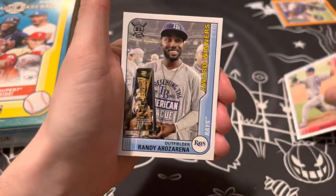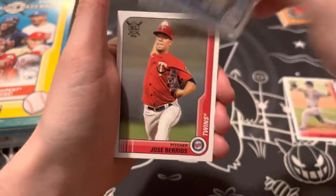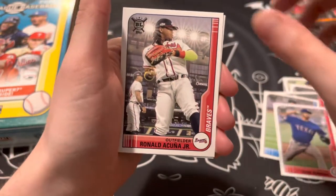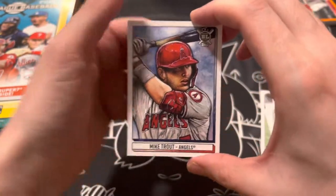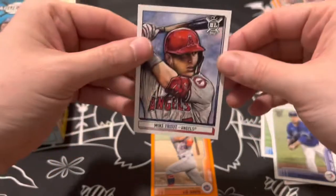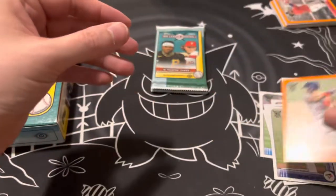Pack three: White rookie, White rookie Award Winners, I'm not even gonna try to pronounce that, Berrios, Dunning rookie, Acuna, Pochette, Ryu, Mike Trout — Art of the Game card, pretty cool there — and then J.D. Davis Orange.